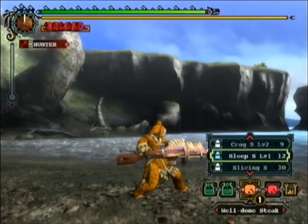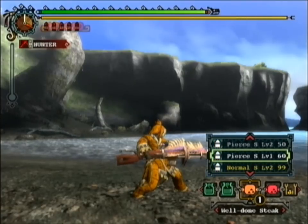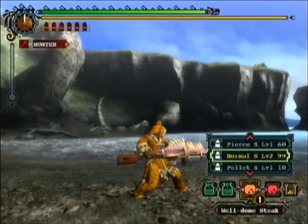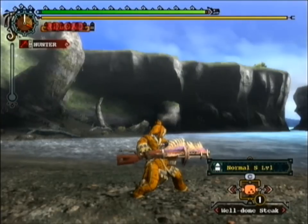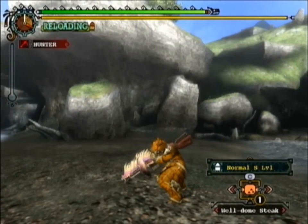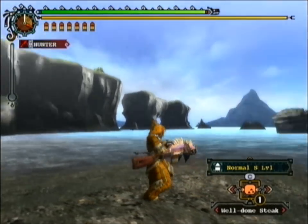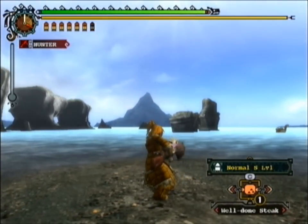Some ammo types have different effects such as putting your opponent to sleep, cutting through armor, or piercing armor. Some have wide range attacks and some are more focused and accurate. I'm going to stick with the normal ammo so I don't have to keep reloading. You obviously have to reload before you can fire — and to fire, you just hit the A button.